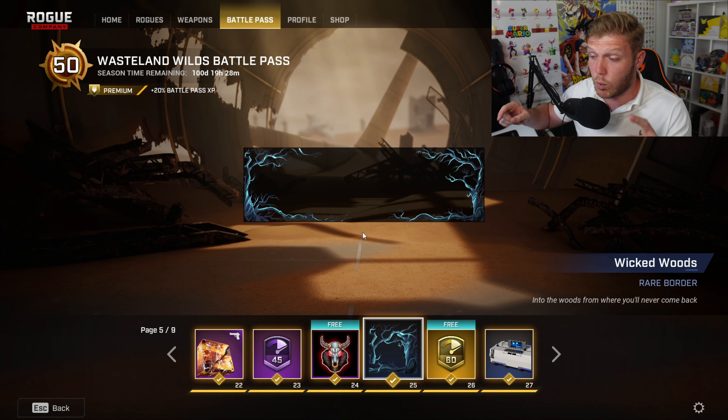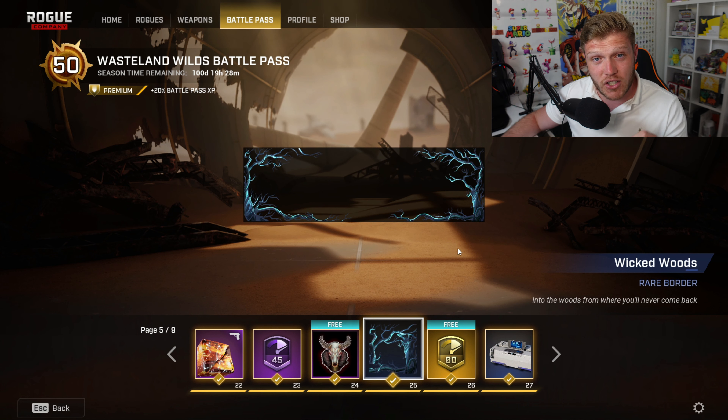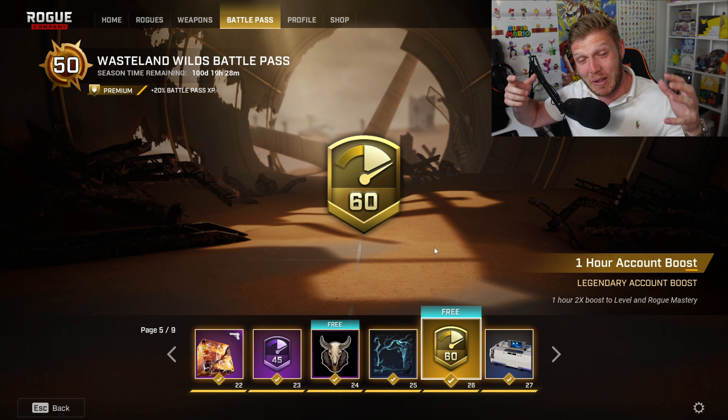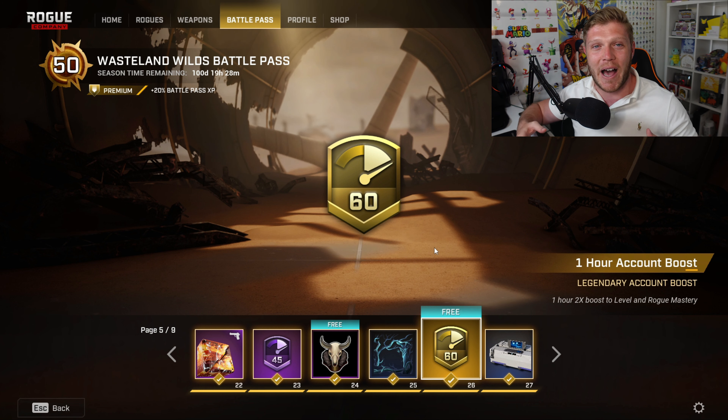We're exactly at the halfway mark, and we've got a rare Baldur called Wicked Woods — this one looks pretty cool actually. We've got so many account boosts this time around, but we are going to need them with the brand new Rogue coming out. I'm so hyped for Duke.